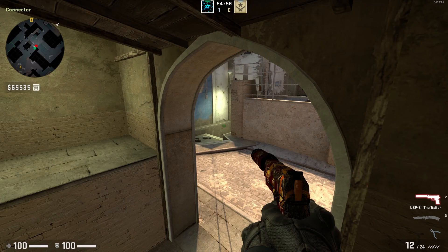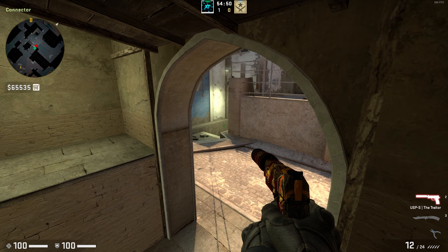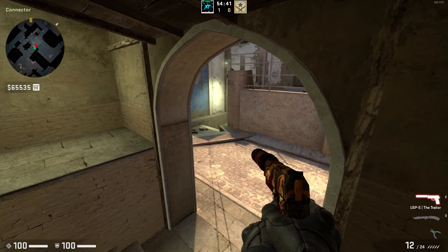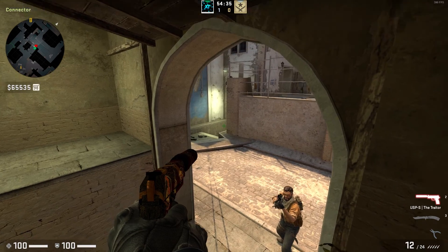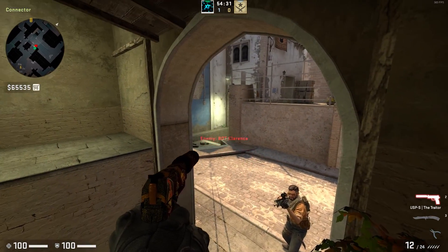I have now set up a situation that very well could happen in a game. You're sitting here holding underground, but your view model is blocking a lot of the view into connector. If somebody peeks, you cannot see them. But if you switch hands here, there is actually a player here that you couldn't see due to your view model. This could be very useful to hold underground with your left-hand view model so it doesn't block off the view down here, and you can see if they push.